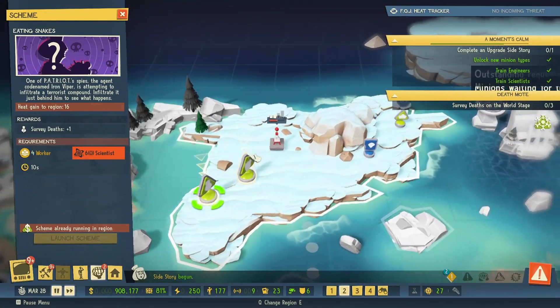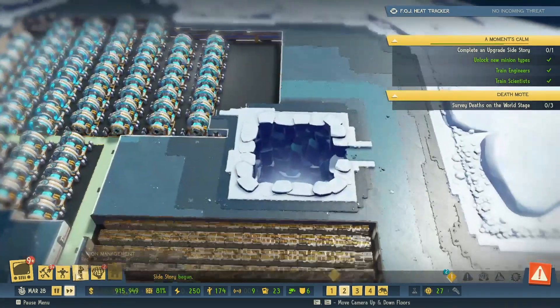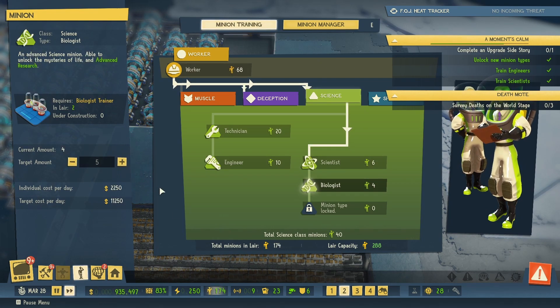I need to train more scientists — that's what I need. Technicians: I've got 20, this one gives me 10, and this one gives me five.